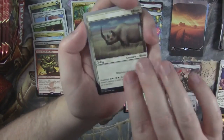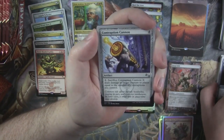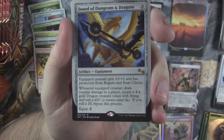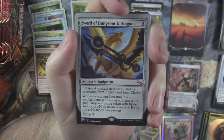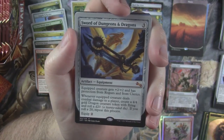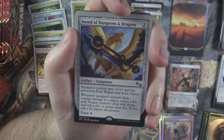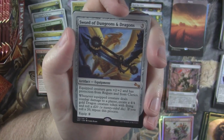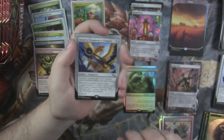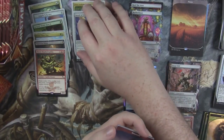Here's our rhino. Kindly Cognition. Contraption Cannon. Oh man, I wanted this card — I haven't opened this yet, so that's sweet. Sword of Dungeons and Dragons. Very good card. Equipped creature gets plus two plus two and has protection from rogues and clerics. Whenever equipped creature deals combat damage to a player, create a 4/4 gold Dragon creature token with flying and roll a d20. If you roll a 20, repeat this process. Crazy nonsense, very cool card though. I'm super stoked that I got that.